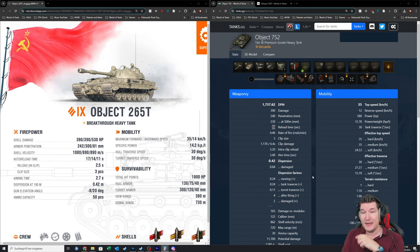It needs 5 seconds, which is quite a bit faster. And after that, you have a base DPM of 2,127 — about 400 more than the 752. That is already quite a big difference. Adding to that, we also have an aim time that is 0.7 seconds faster. That is genuinely big.